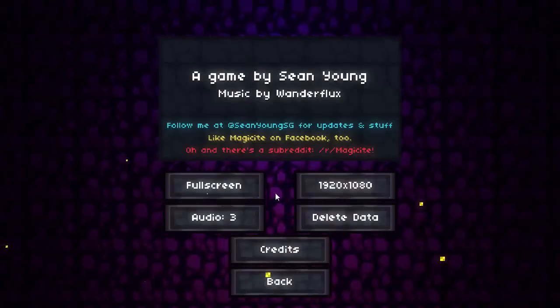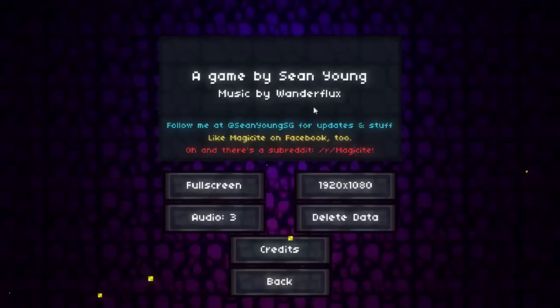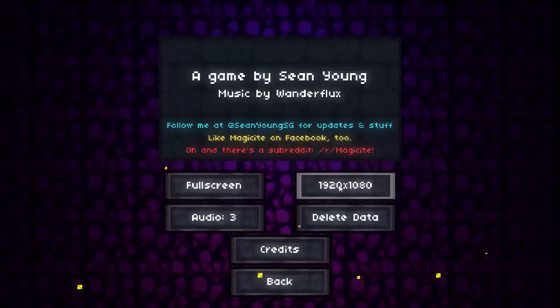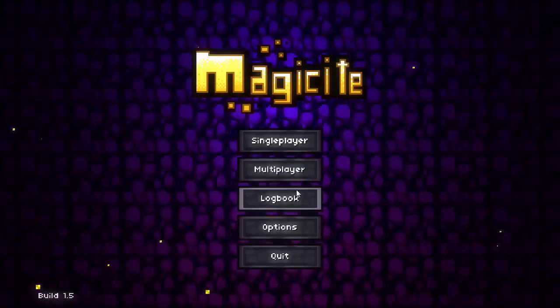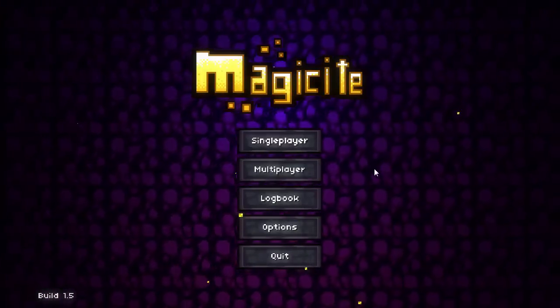For options, you do have some basic options. This is an indie game by Sean Young, music by Wonderflux. You can toggle the fullscreen and stuff, toggle your resolution, delete all your data. There is also an audio button, but not too in-depth of an options menu. But that's fine for a game like this.